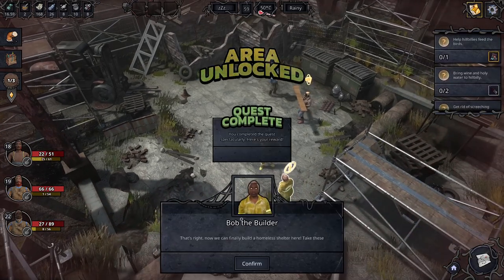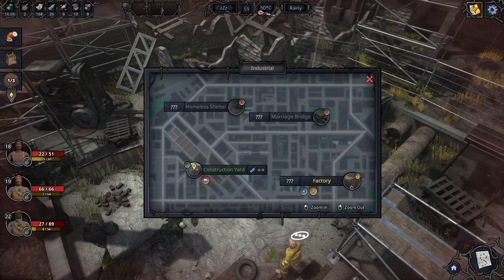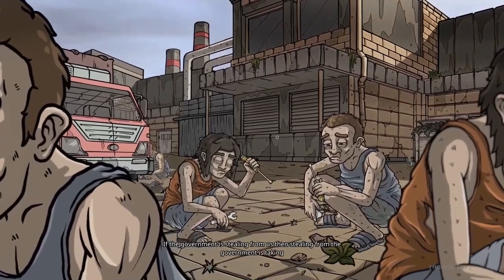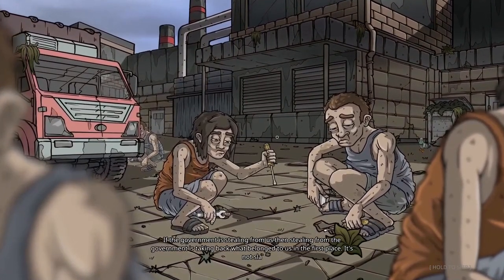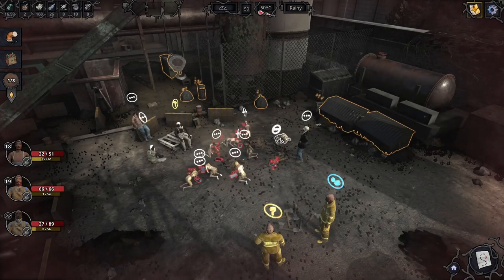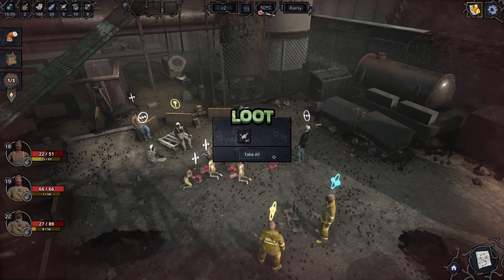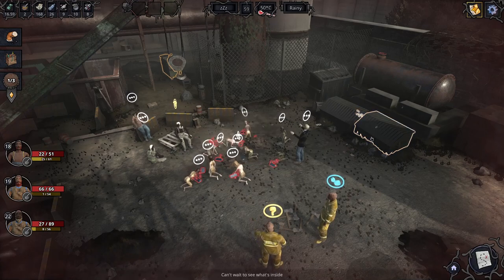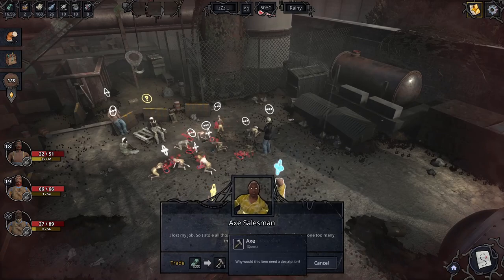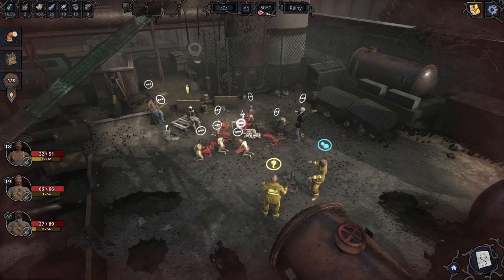Let's come and talk to these guys — Bob the Builder, so we've unlocked a new area, brilliant. We just need to fight that guy but we're in no shape to do that. Let's go to the factory — I don't remember going there before. If the government is stealing from us, then stealing from the government is taking back what belongs to us. It's not slavery if they get paid one cent. I think this is a new area. We've got some legendary boxing gloves — I like that. And we've got a couple of tomatoes. You're selling the axe — okay, we can chop that down.